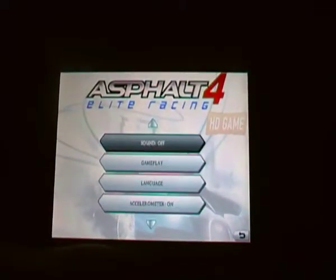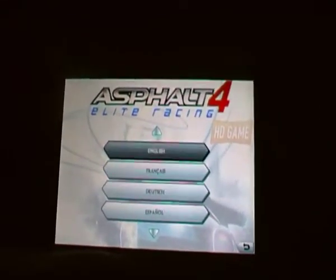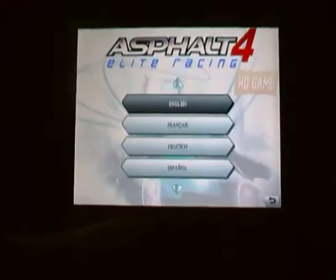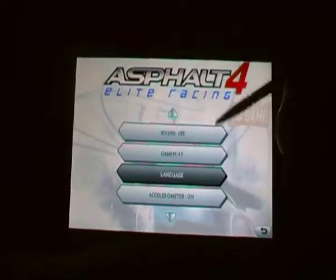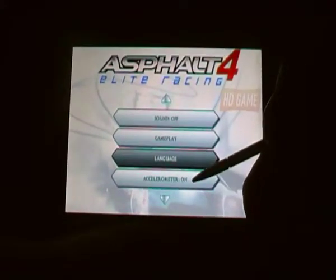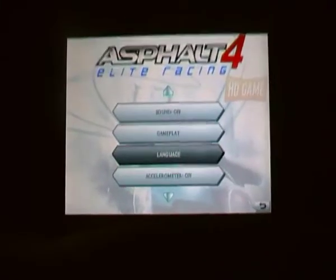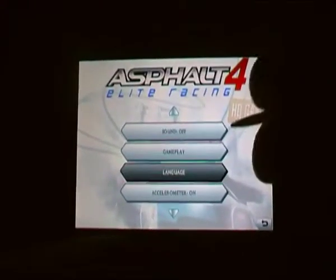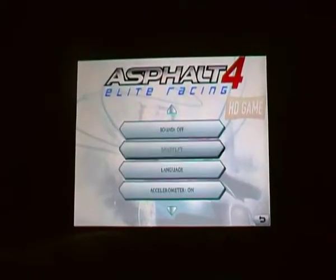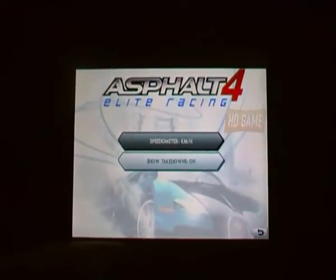In options, there's the ability to turn sound on and off, and change the language — there is actually a whole bunch of languages you can use. When I first installed this, I made the mistake of setting it to Spanish, but it was relatively easy to change it back. You can also turn the G-sensor off, because this game is controlled by tilting your phone, which turns you left and right. There are also gameplay options like viewing speed in kilometers or miles per hour.